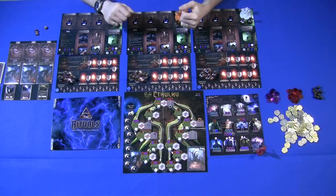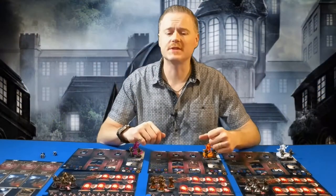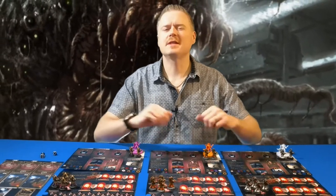Hey everybody, welcome to another off-the-shelf board game review. This week we're looking at Evil High Priest from Peterson Games. It's a two to five player worker placement game set in the Cthulhu Mythos universe. Now before you go running and screaming in the night like you just saw Shoggoth, stay around just for a second because this may be a game that interests you.